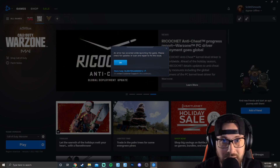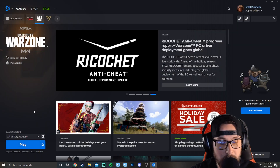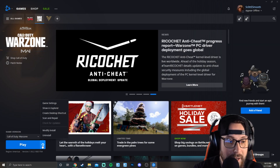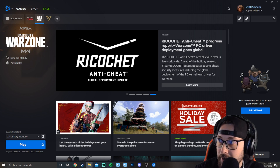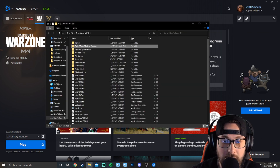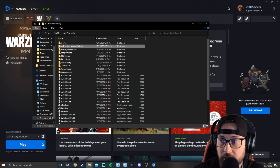Whatever you do, don't scan and repair — don't waste your time with that. Don't uninstall and reinstall — don't waste your time with that either. Here's how to fix it: the first thing we're going to do is click the Options button in the bottom left and go into Show in Explorer. You can see that's going to pop up your Call of Duty Modern Warfare folder.